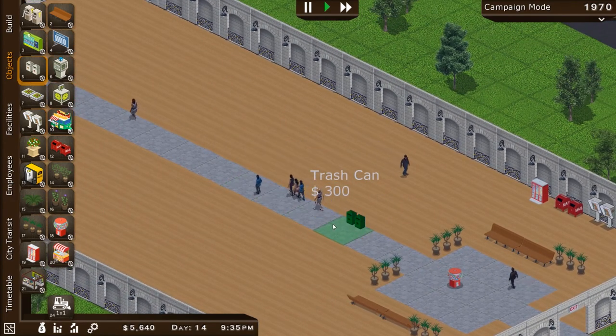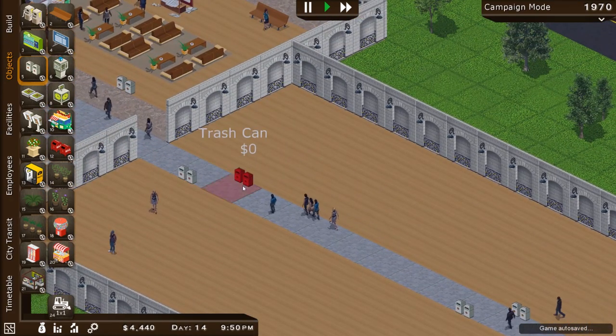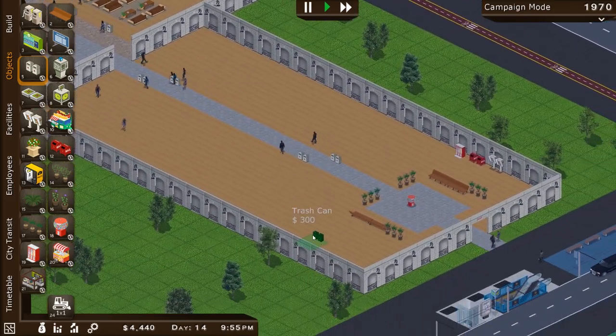Trash cans are going to be useful. If you see any suspicious activity or unattended luggage, notify station personnel. Thank you. All right, we've got some trash cans now along the way.